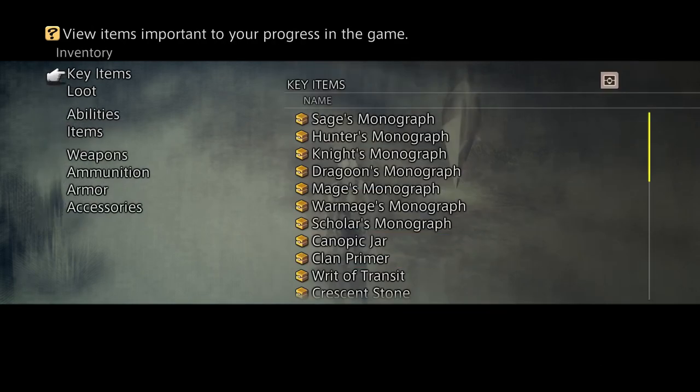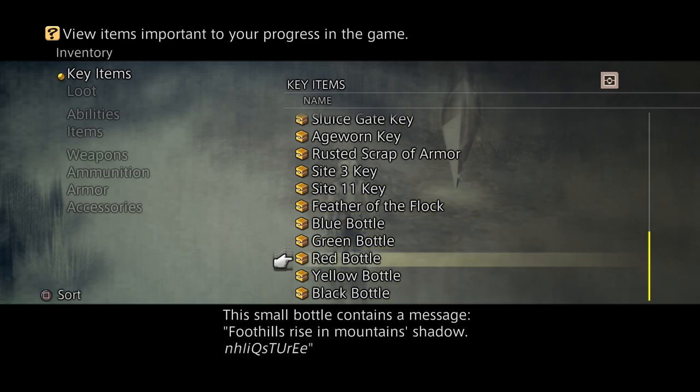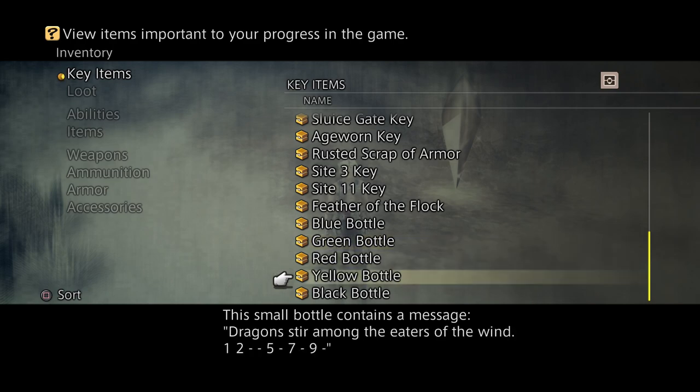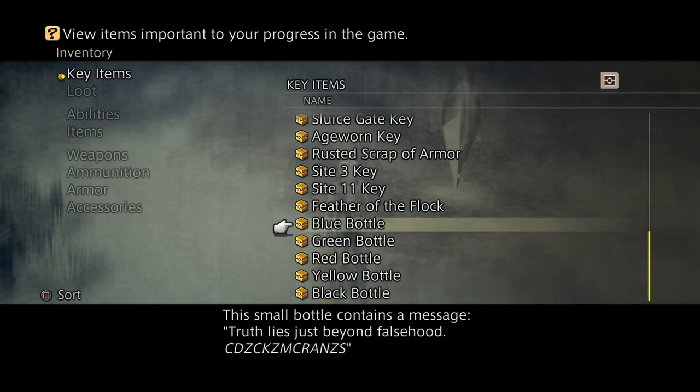So if we go into inventory here and onto key items, we can see that the game has now placed those five bottles into our key item option. We've got the blue bottle, the green bottle, the red bottle, the yellow bottle and the black bottle. Each of these bottles has a clue and we have to go and follow the clue. We'll start with the number one bottle here, which is at the top of the list.